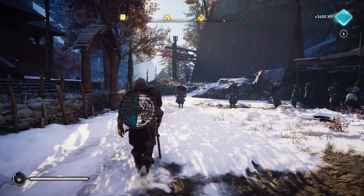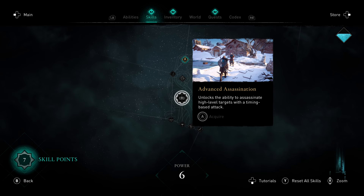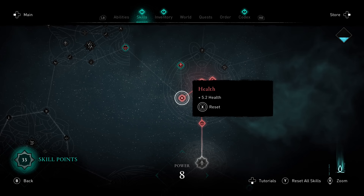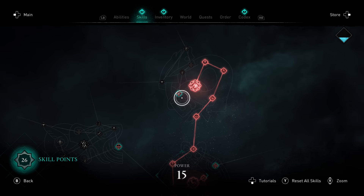Usually when you get into an RPG with its own skill tree, the first thing you look at is the last ability, then work towards it. You can't do that in Assassin's Creed Valhalla because Ubisoft Montreal has fogged out the entire tree until you unlock a node adjacent to it. The good news: you can respec for free at any time, and anything unfogged remains unfogged after a respec. Here are some of the best abilities you should be working towards as soon as possible.